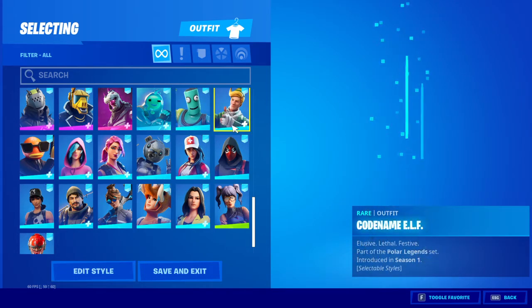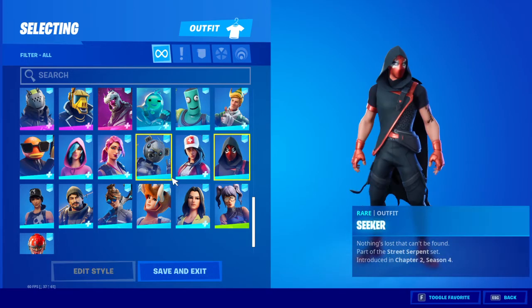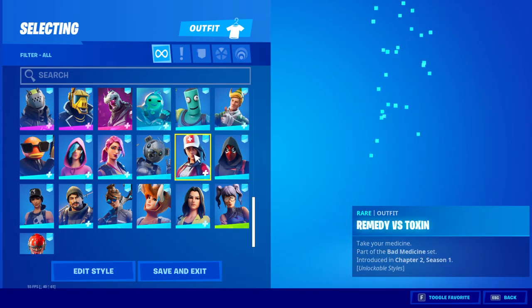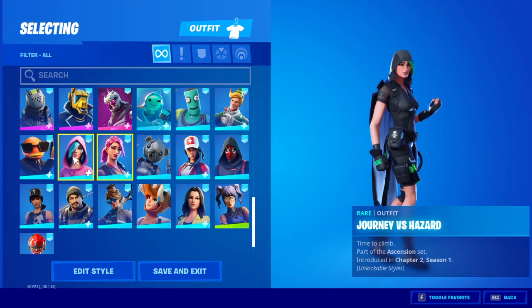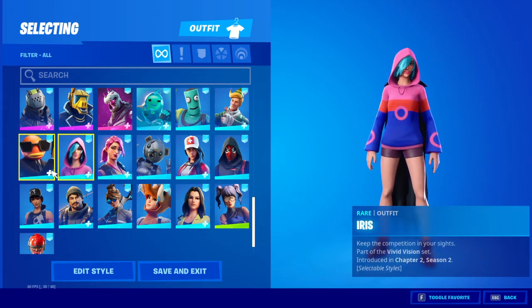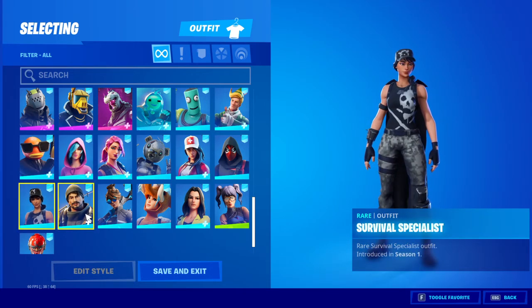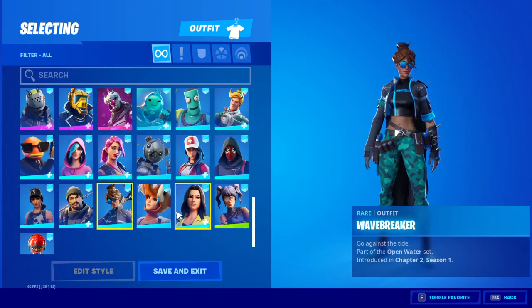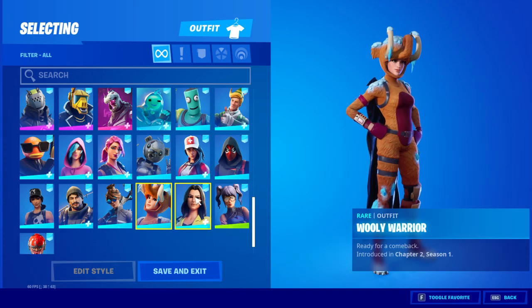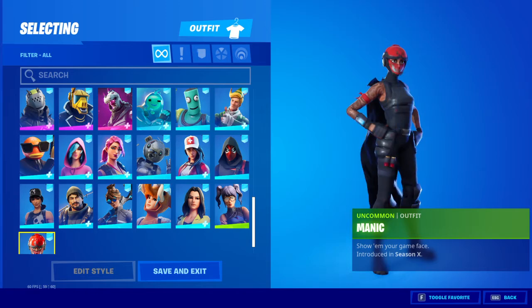I got Codename Elf — I'm not an OG, I just got it in the pack. Seeker, Metal Team Leader, Iris — I thought this was a Samsung battle bundle. Contra Giller — the bald head. And then my favorite skin, Survival Specialist. Wavebreaker, Yellow Jacket, Crystal, and Manic.